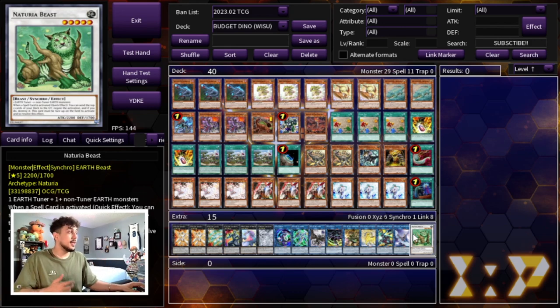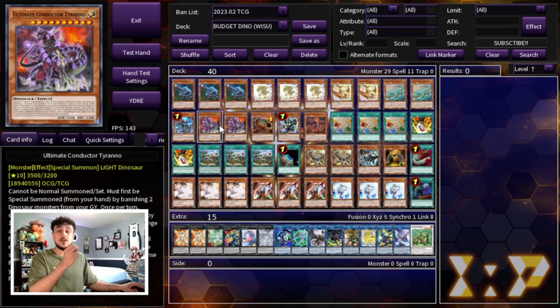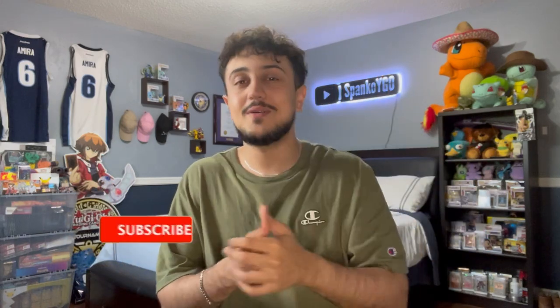$44 and you guys can build this exact deck. If you want to up the budget a little, change the Effect Veilers to Droll and Lock Birds, and you could also add IP Masquerena — a really powerful card at around $10–$12. You can fit all upgrades within $100 if you want, but you can also play this pretty competitively at $44. You still have Ultimate Conductor Tyrano, one of the most feared monsters in the game, and this deck can actually compete and be successful in today's metagame.